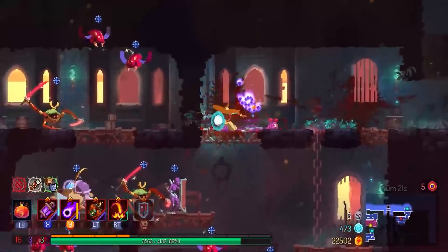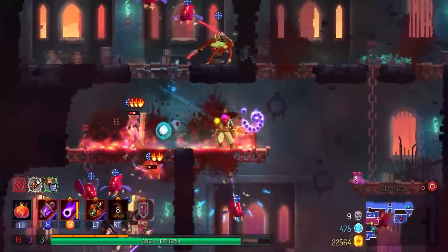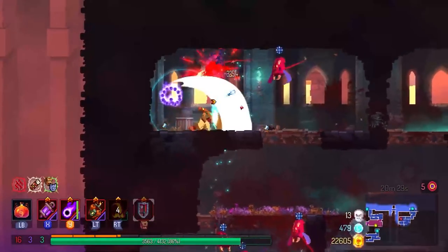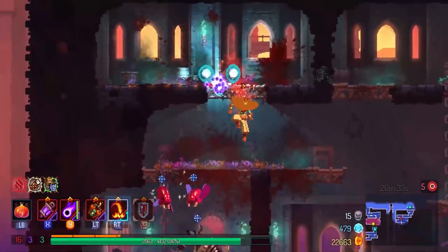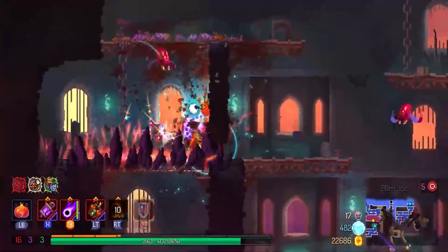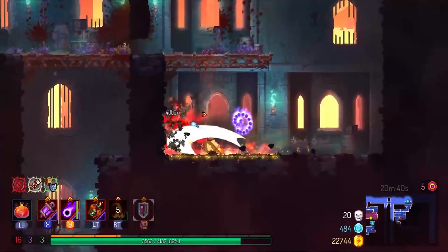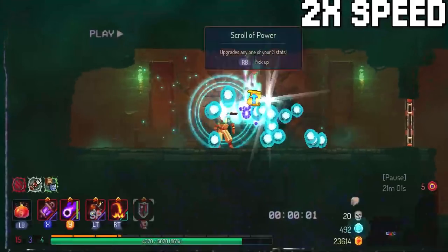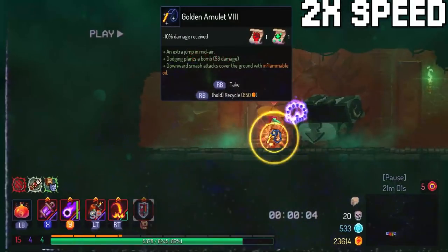Ramparts is also one of those biomes you should just try to avoid because there aren't that many enemies here, making it considerably harder to fill the 60 kill streak requirement for the kill door. I know it's like the default choice for beginner players since they can't really access the other biomes, and yeah if you have no other choice you can go to Ramparts, but overall I would try to go for other biomes.